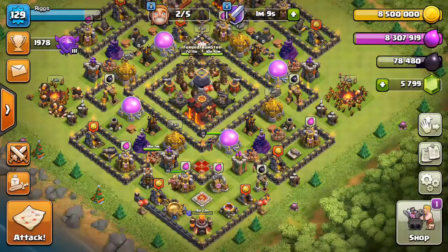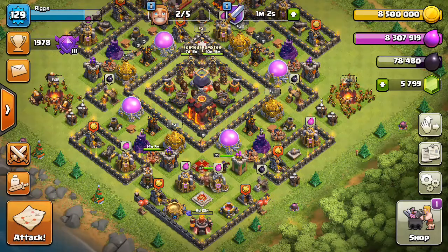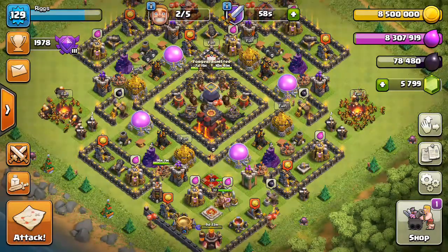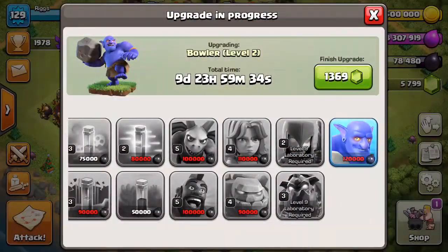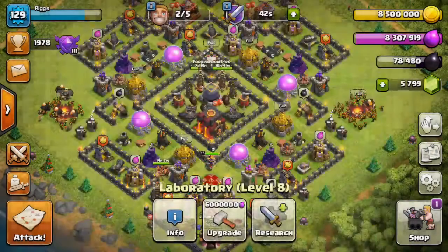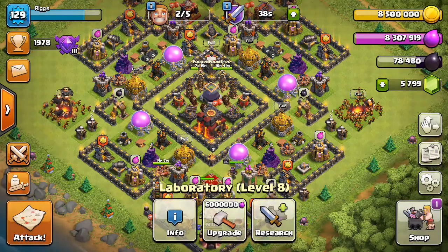My queen was upgrading so fast I'd have a level 40 queen but only three or four troops done in the lab, so I've slowed down on her a little bit just to catch up. Most of the dark troops you need for war — valks, golems, hogs — I now have bowlers cooking for 10 days. After that maybe I'll send my queen to 40, depending on how fast I can farm.